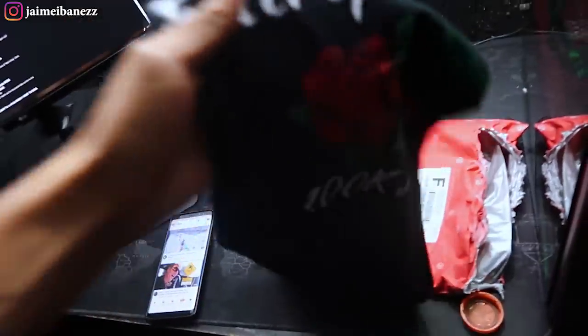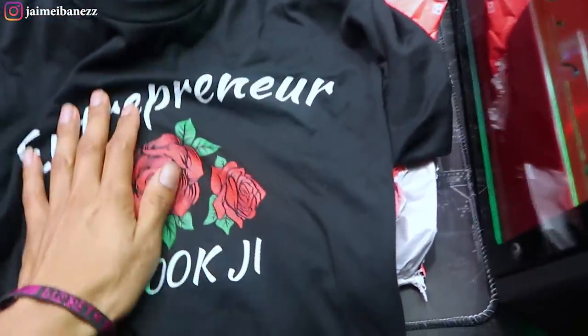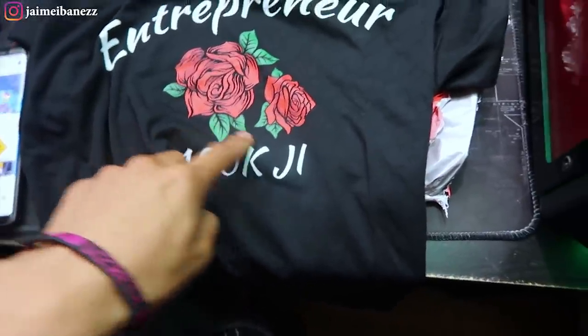I was just eating some donuts at home and I got something in the mail — something really cool. It came in a little bag. I'm going to pretend to open it for the first time since I was too excited and already opened it. It is brand new merch that I've talked about in a few videos. At the very top it says 'Entrepreneur' with a nice rose design in the middle, and it has '100K' because it's limited time until we hit 100,000 subscribers. The material feels really nice — not too thick, not too thin. We also have hoodies, sweatshirts, and tank tops. Click the link below to grab one.